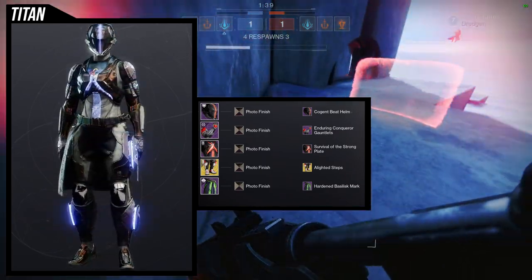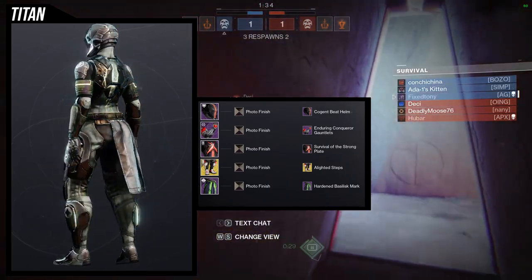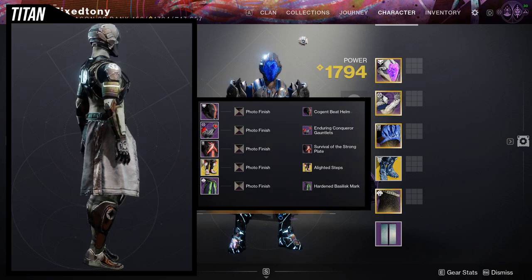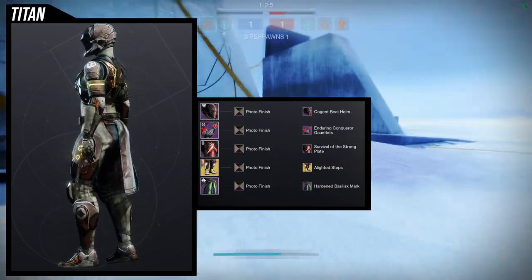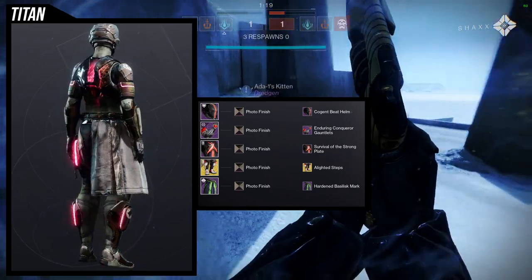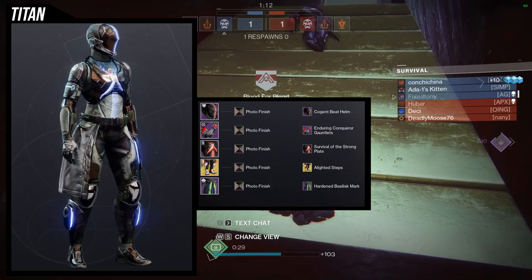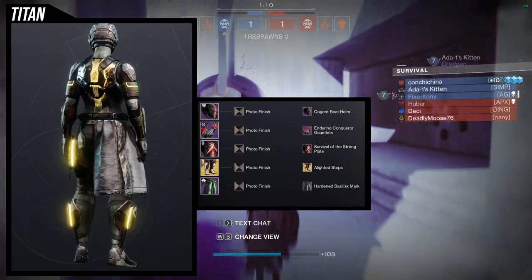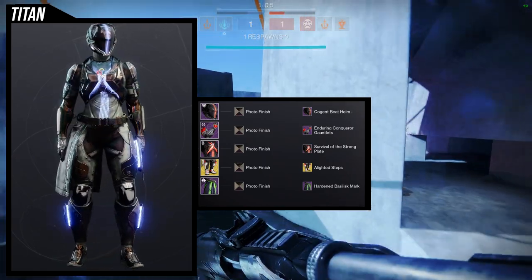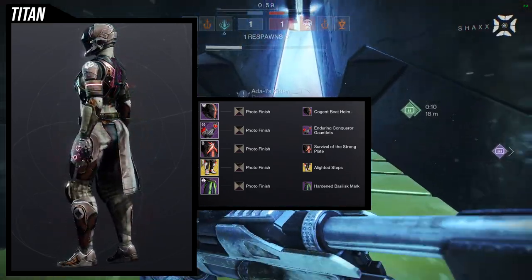The Kogan Beat Helm is the helmet choice here because of that line in the middle. The Enduring Conquer gauntlets do have glows on the bicep — small, but still noticeable. Survival of the Strong Plate is the chest piece because I think it pairs really well with the gauntlets. For the boots, the Alighted Steps ornament for Path of the Burning Steps was an easy choice since I'm going for a glow look — it's just such a good ornament for it.